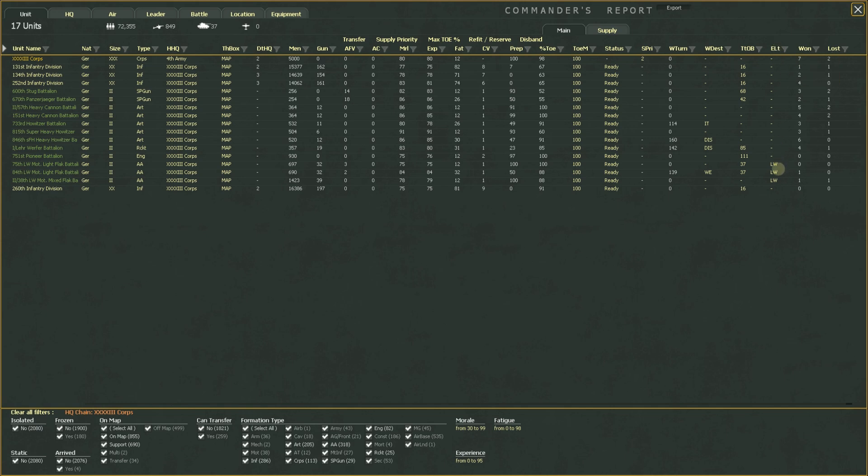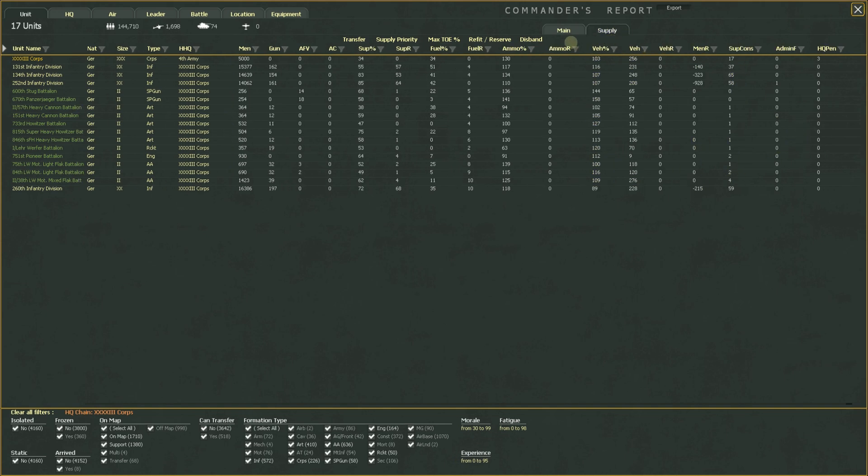Elite status shows whether something has a special status — the Luftwaffe motorized light flak units have Luftwaffe elite status. You can see the win/loss record for each unit. Overall the 43rd Corps is seven and two. You can see each individual element's record — the heavy howitzers are six and zero since they came to this sector. Really doing well.